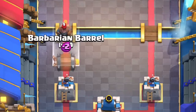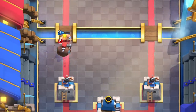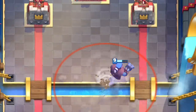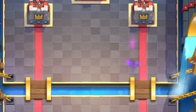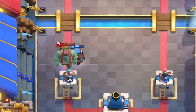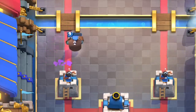With the evolution of the barbarian barrel now costing two elixir, it's a valuable counter that completely stops the hunter. If you're in a pinch and there are no tanks supporting the hunter, you can pull him away from your tower with tornado and completely stop him — but this is only if you're desperate and can't afford two shots on your tower. One interesting thing to note is that a hunter alone can completely stop the goblin giant with the help of a princess tower — a useful tidbit for when the goblin giant becomes meta.